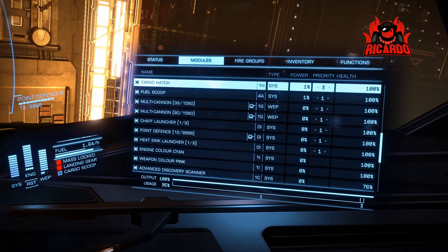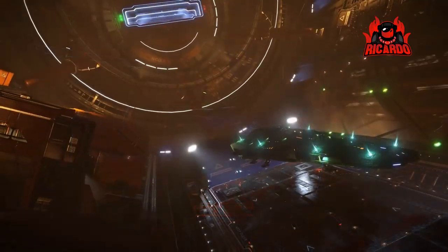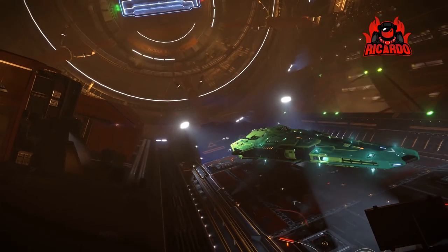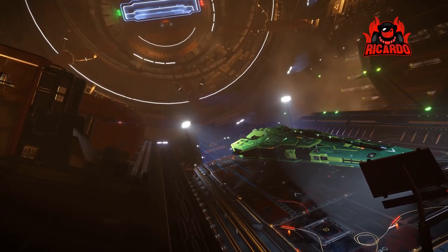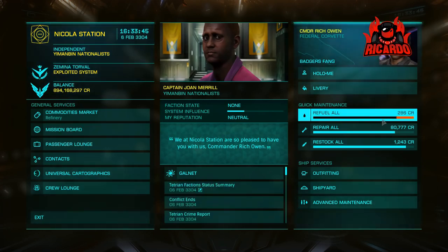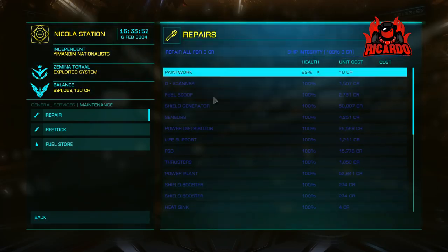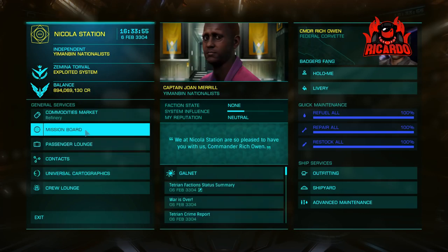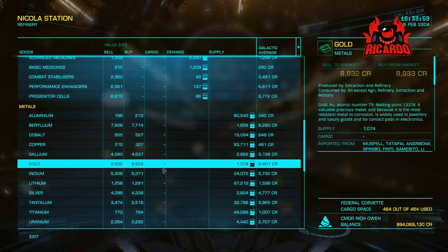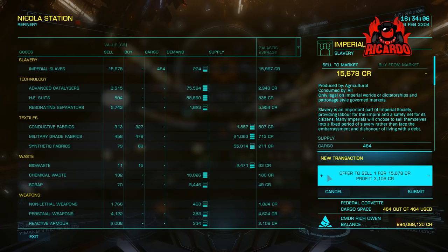We've successfully got through there with 464 units of slaves - we are the slave runner. Let's get down and get landing. Now we're getting on the deck - I wonder how much these slaves are going to bring in. I'm not using any third party tool here, going directly on the information that was passed to me. I've had a little bit of damage - some Anaconda, some cheeky sod tried having a go at me. Fortunately I managed to hold him off and I got some money for it as well.